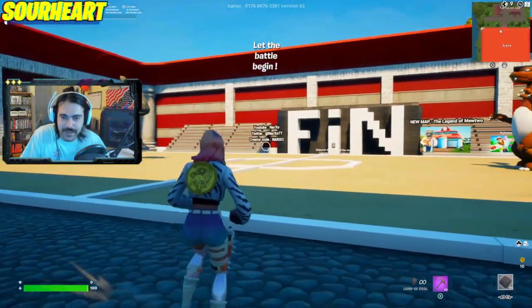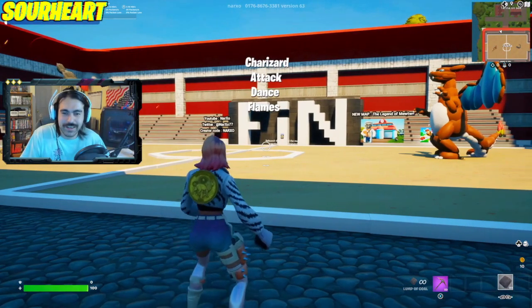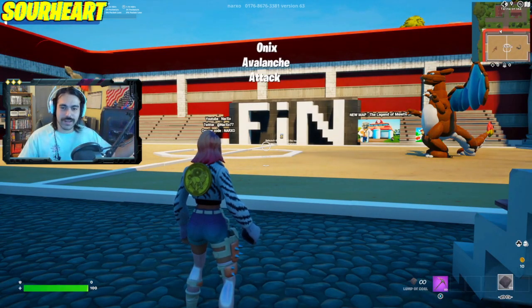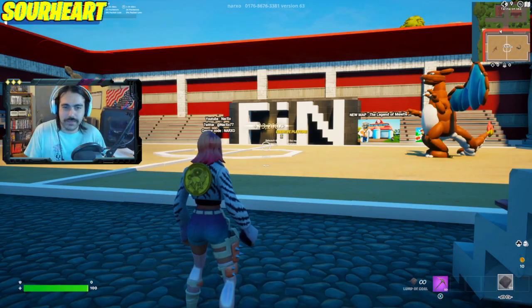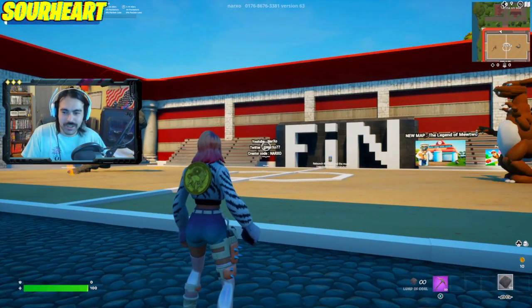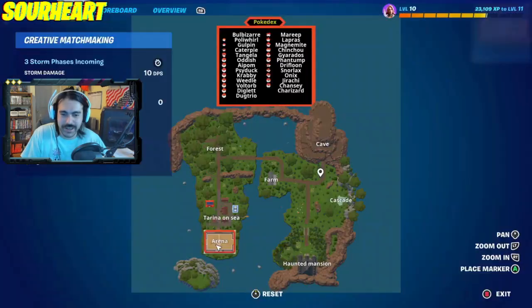Let the battle begin, baby! Onix versus Charizard — the Dance of Flames. He's a rock-type, stupid, that's not gonna work on him. There you go — Avalanche attack, flying fire, instant death. It's a four-times weakness, baby! This is like the Hard House Rat Beat version of the Pokemon theme. We can't catch this Charizard unfortunately, but we did see every single Pokemon on this map.